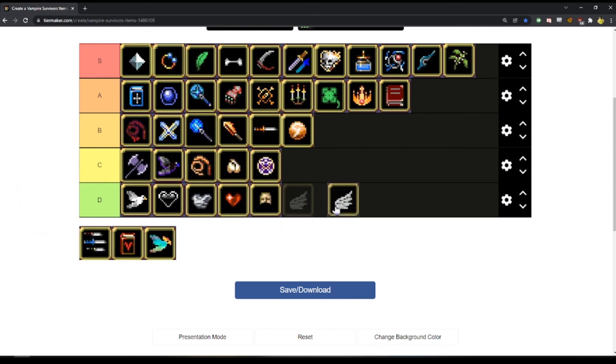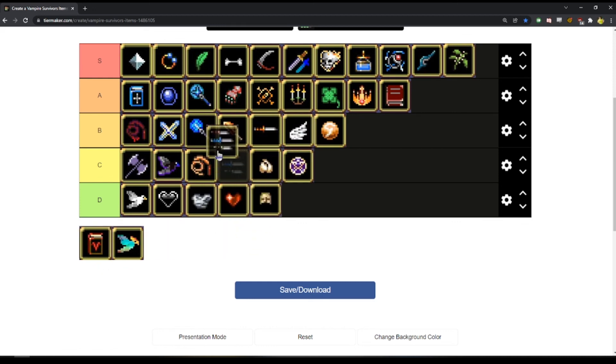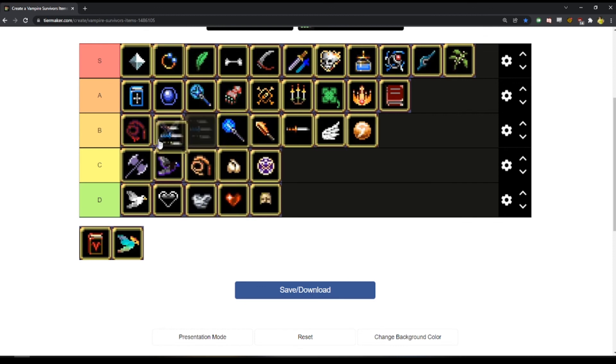Swiftness — I like Swiftness a lot, I never use Swiftness. I think Swiftness is B tier — better than Soul Eater. Thousand Knives — I kind of want to put it right among the Whip because it is good, don't get me wrong. But in pretty much no scenario am I taking Knife to upgrade it.